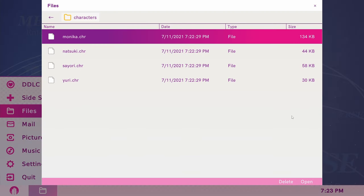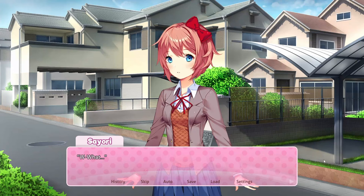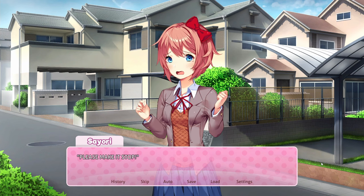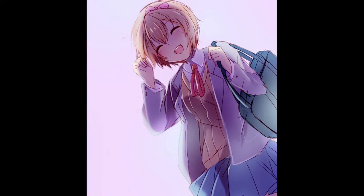To get the third sketch, delete Monika's character file before starting a new game. You'll know you did this right when Sayori immediately appears when you start a new game and says, "What is this?" and "Please make it stop." The game will automatically close and a concept sketch of Sayori by Kagefumi is yours.